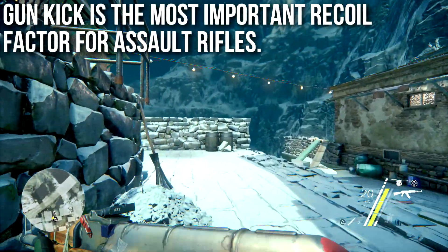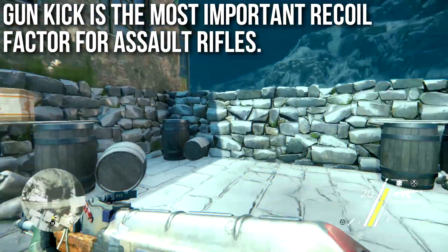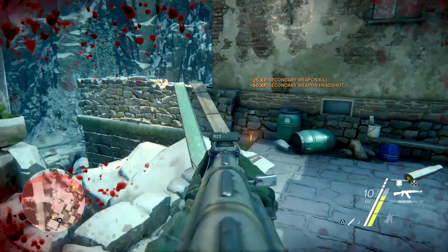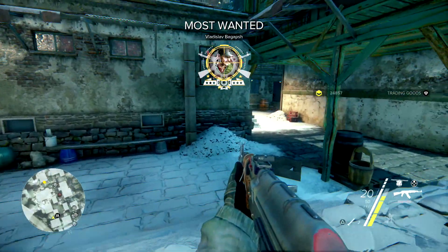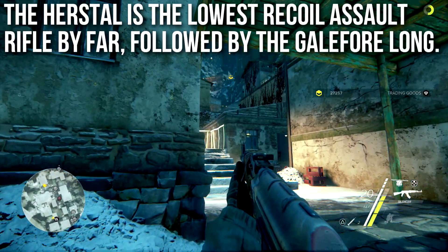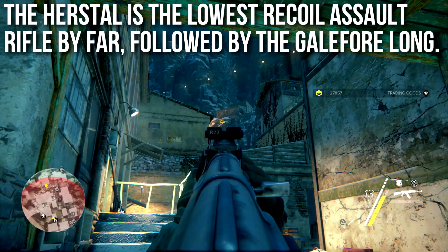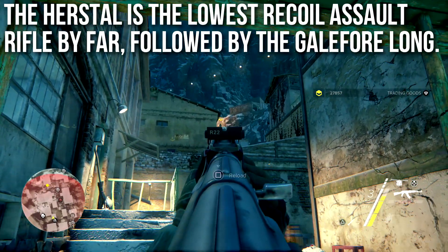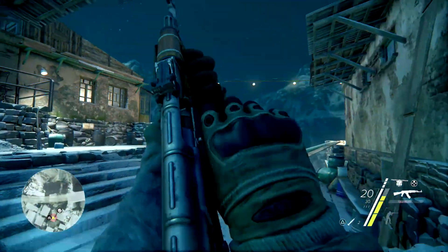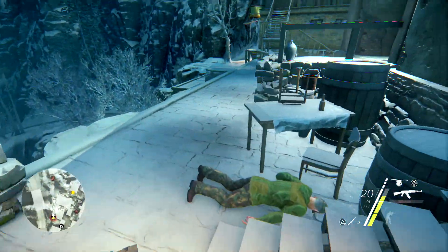Recoil or kick is the most important factor for assault rifles. In a firefight you're often going fully automatic, shooting and hosing down targets, so the lower the recoil the better. When it comes to recoil, no other assault rifle beats the Herstel — it's the lowest recoil assault rifle by far. The next best is the Gale Force Long. That's all for this episode of In Depth — hope you learned something useful. Don't forget to like, favorite, and subscribe. Drifter out.